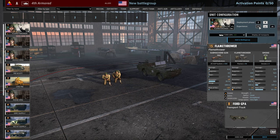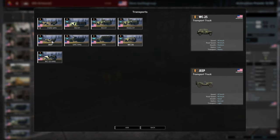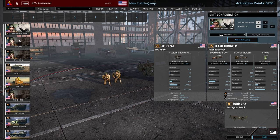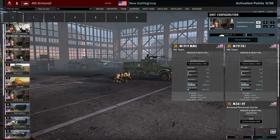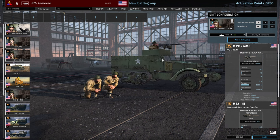Moving over to Support, we've got the Flamethrower — they can be brought in with a ton of transports including all the WC25 variants, the half-track variants, the GMCs, and even the amphibious GPAs. There's the Browning machine gun, also available to come in with one of those 50 cal half-tracks. There's the 30 cal, which can also be brought in with a 50 cal half-track.